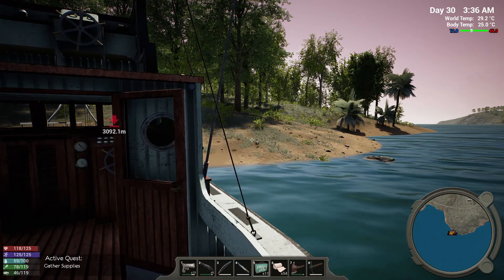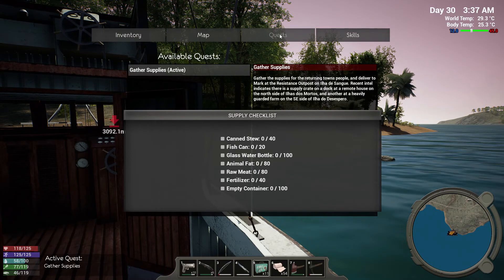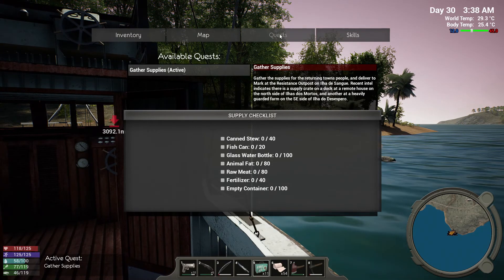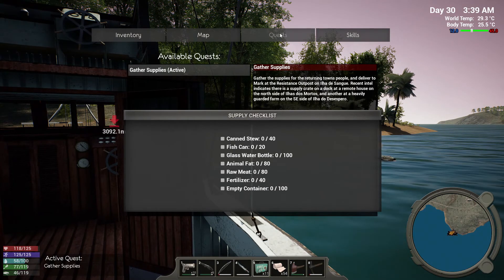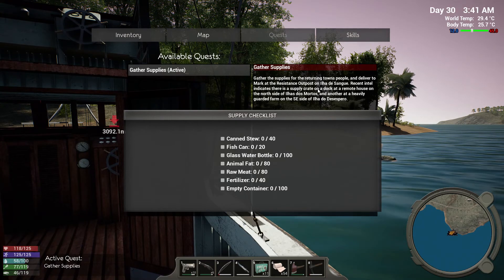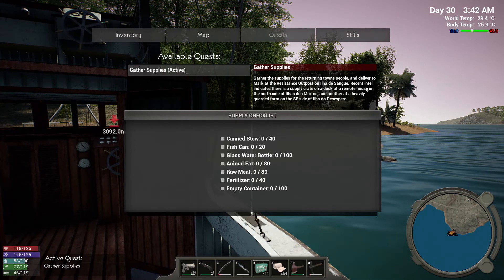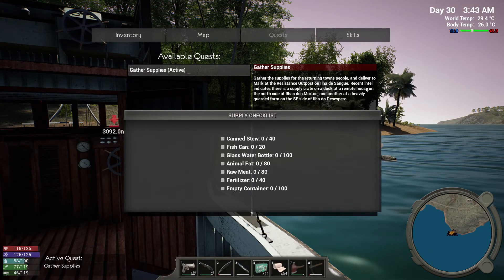Hi and welcome back to Hold Your Own. We are working on the quest of gathering food for the returning townspeople — not only gathering food but gathering the supplies. There are supply crates at a remote house on the north side of our main island and another one at a heavily guarded farm on the southeast side.